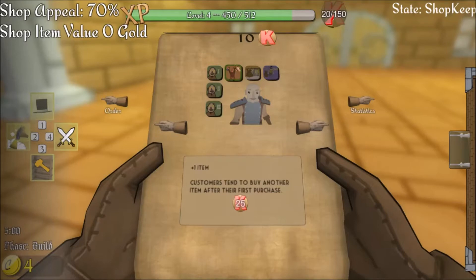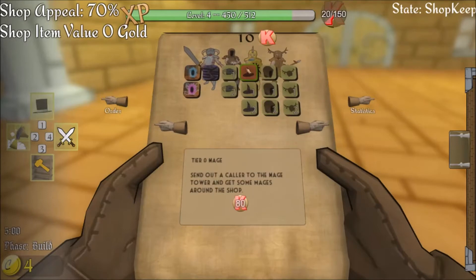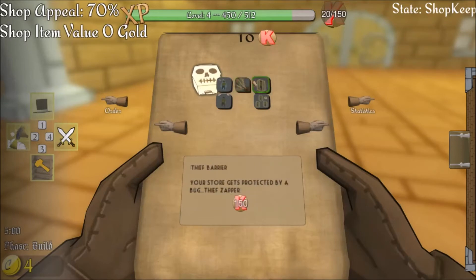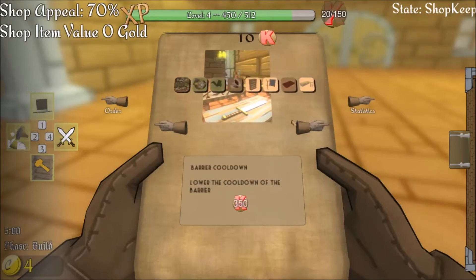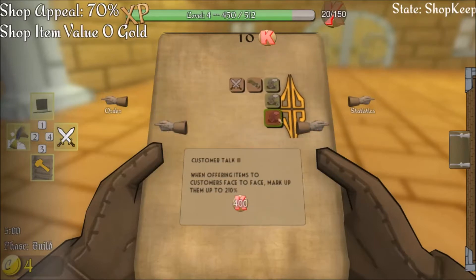I'm already level four from playing a different game session. You can see you can bring in mages, rogues, druids, get discounts, and all kinds of different things you can do here. I've got a few things like getting a cauldron and talking to customers.